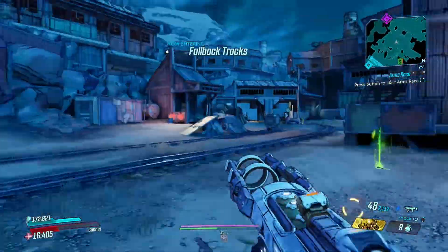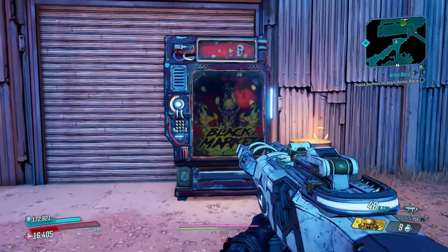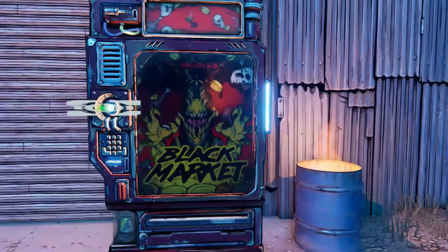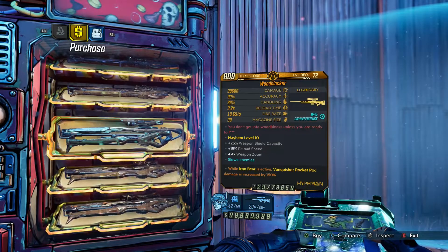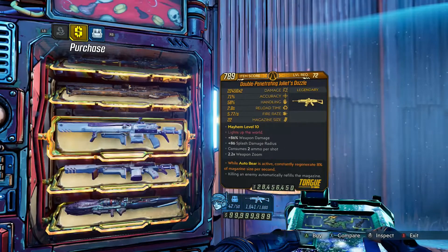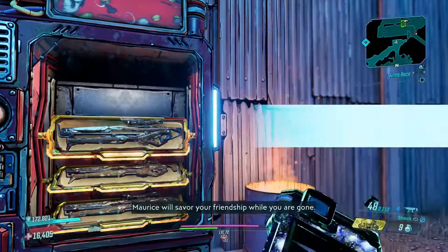The weapons we have for today are the Wood Blocker, Juliet's Dazzle, and the Plague Bear. I'll just scroll through these all for you guys so you can have a look for yourselves, in case some of the names aren't familiar. There you have it — I hope that helps!